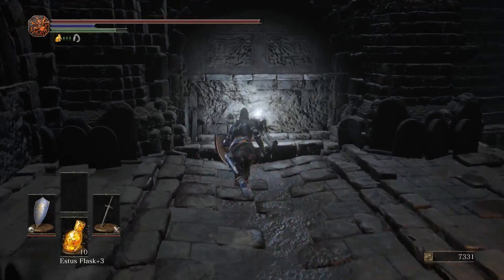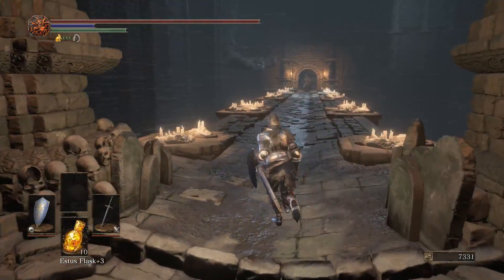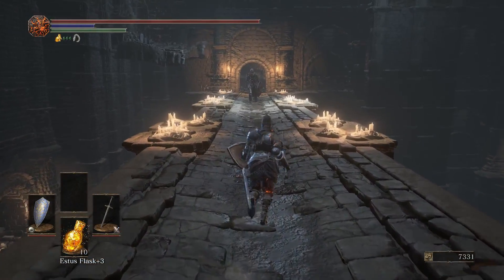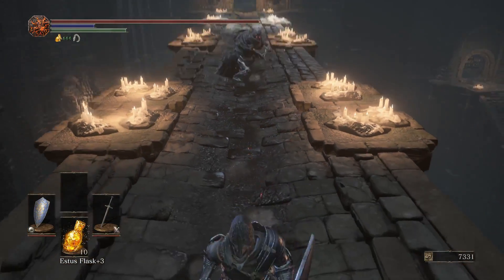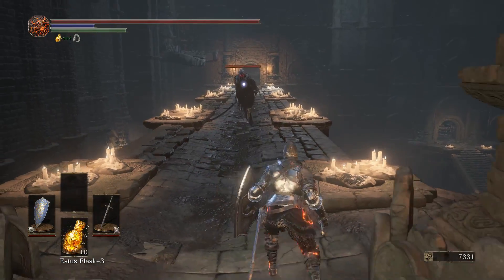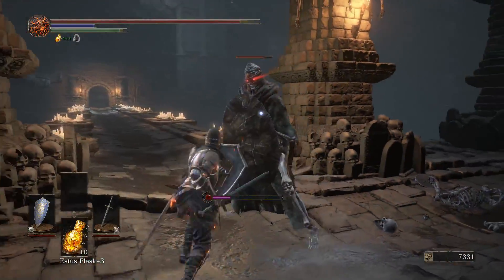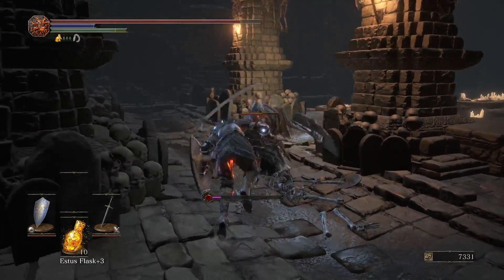White-eyed skeletons will respawn, but you can stop that respawn with a blessed weapon. Basically you need to kill white-eyed skeletons twice and then they're dead forever, or kill them with a blessed weapon. Red-eyed skeletons just have more health and more damage. Skeletons without glowing eyes are just regular skeletons. This guy here is a Carthus skeleton — he'll do a little bit more damage and might have a little bit more HP.